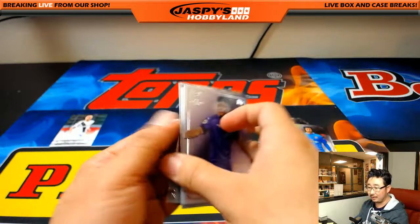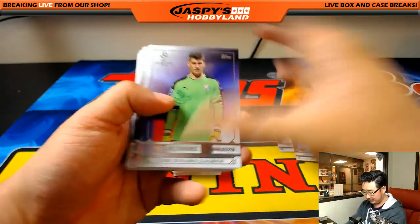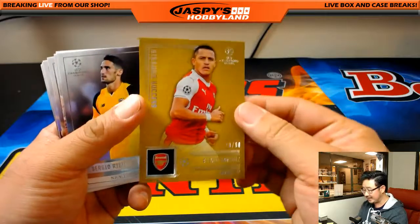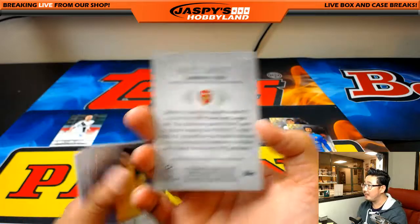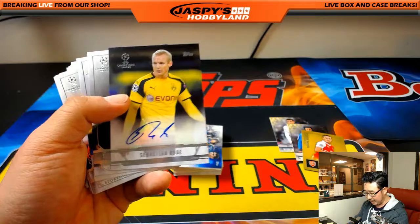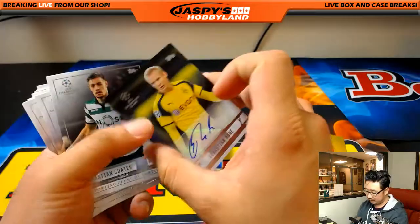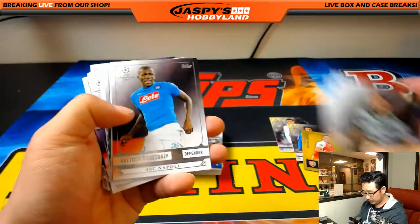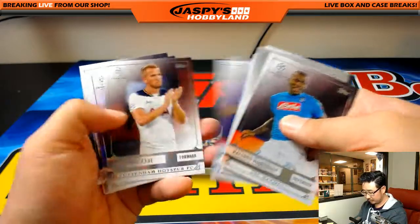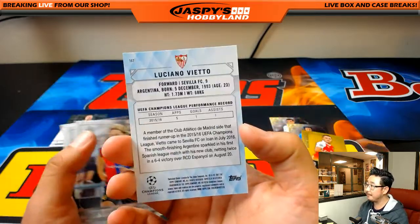Ever since then — kind of early in his playing career — he wears the helmet. Did he almost die? I think it was almost that bad. He got a knee to the head. Now he wears the helmet. Alexi Sanchez, 20 out of 50 — people are talking, maybe he doesn't extend his contract with Arsenal and goes elsewhere. And Sebastian Rode, for Borussia Dortmund — is your next autograph. Luciano Vieto, 76 out of 99, Sevilla.